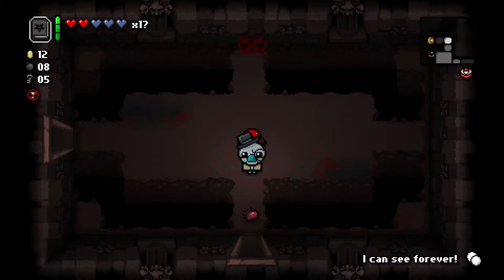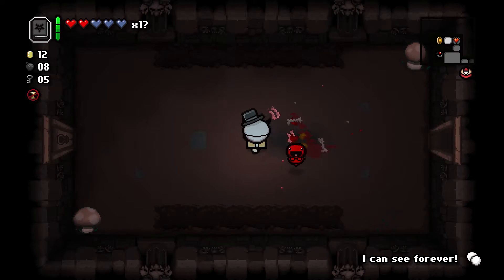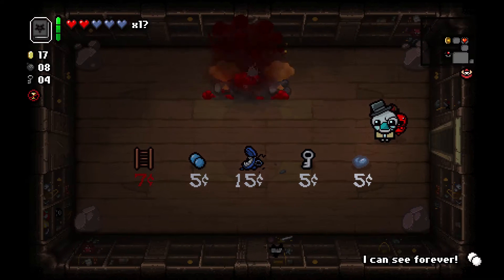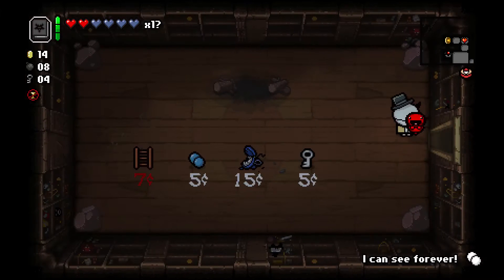That was the appropriate way they handled that room, for sure. Oh yeah, I can see forever. Money and the shop is viable. Ladder could come in handy. I'm going to buy the spirit heart, though. I might as well buy the ladder — seven cents.